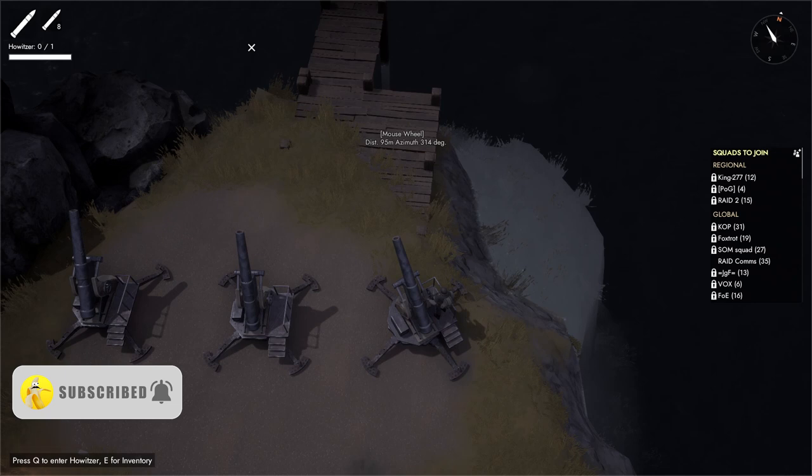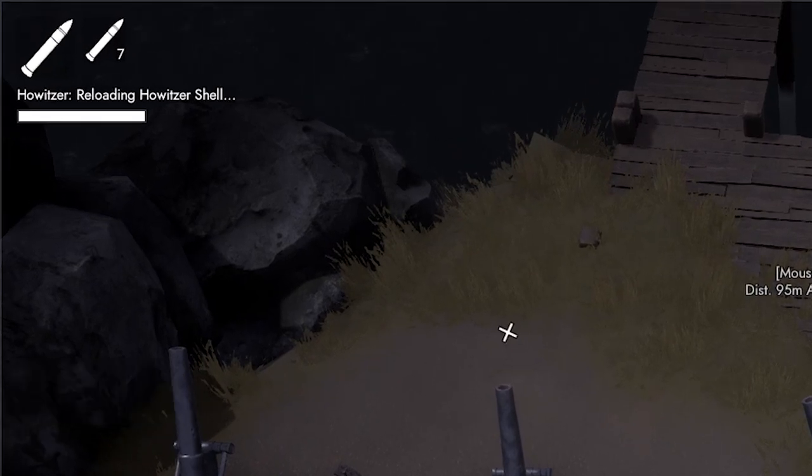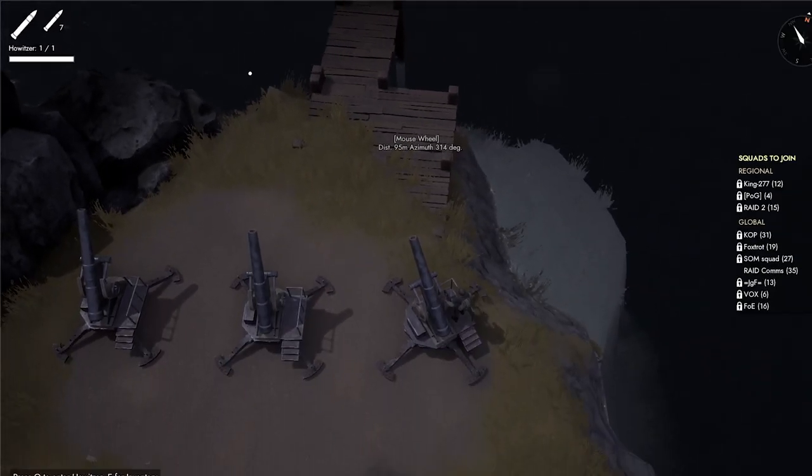To fire, first make sure your howitzer is loaded by pressing R. Once it's loaded, left click to fire.